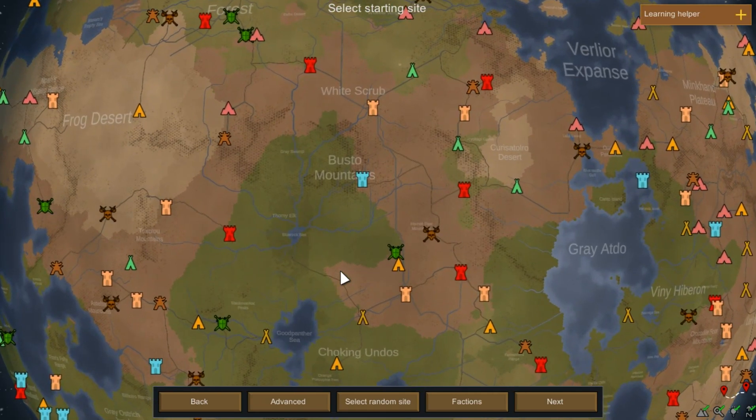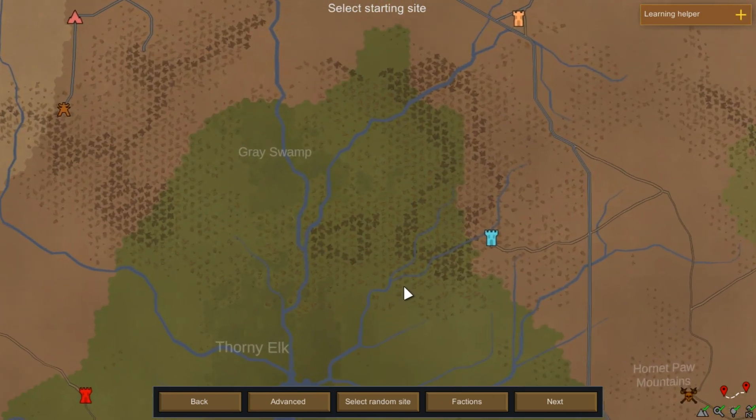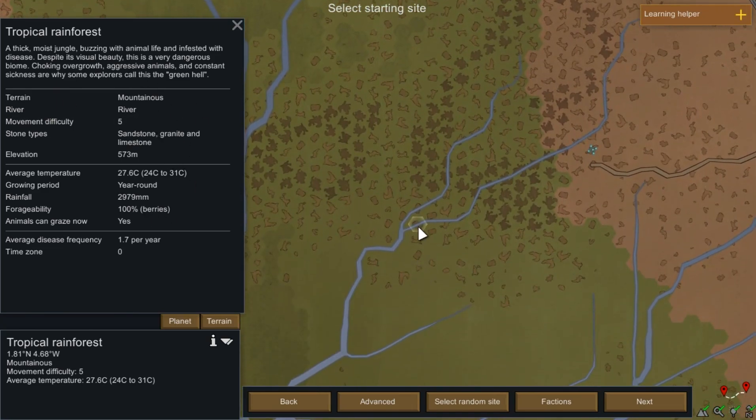Most of the time if you want a straightforward start, you'd just go with the default. This is the information for the hexagon you've selected. So you can see — a tropical rainforest, a thick moist jungle buzzing with animal life, infested with diseases despite its visual beauty. A very dangerous biome with choking overgrowth, aggressive animals, and constant sickness — seasoned explorers call this the green hell.